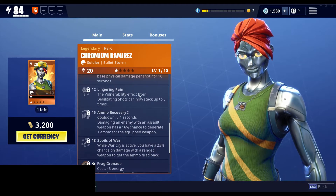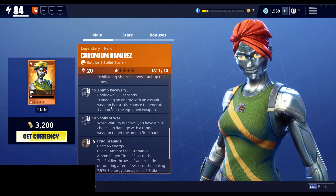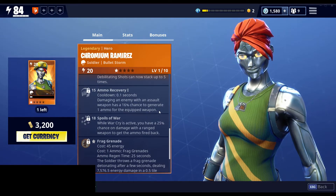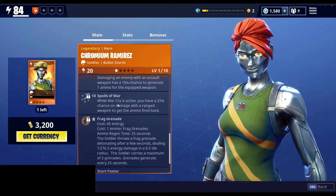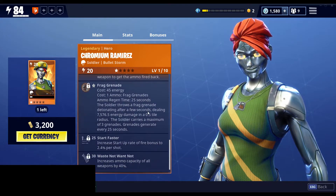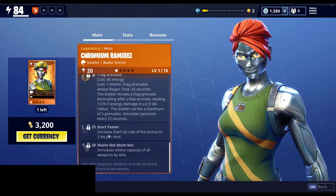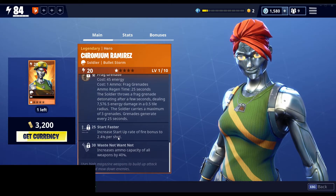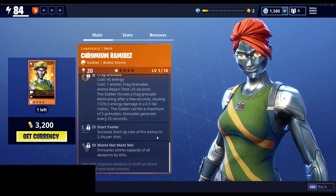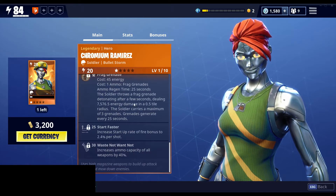They have Going Commando with the minigun, Lingering Pain — the vulnerability effect from Debilitating Shots can now stack up to five times — Ammo Recovery where damaging an enemy with an assault weapon has a 16% chance to generate one ammo for the equipped weapon, Spoils of War where while War Cry is active you have a 25% chance on damage with a range weapon to get the ammo fired back. They also have the Frag Grenade, Start Faster which increases startup rate of fire bonus to 2.4 percent per shot, and Waste Not Want Not which increases ammo capacity of all weapons by 40 percent. Basically these soldiers are meant to burn through a ton of ammo really fast and mow people down.